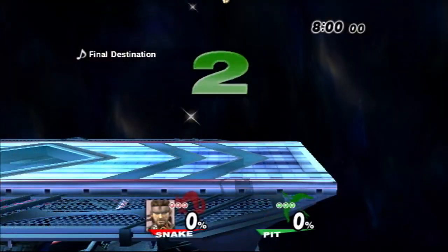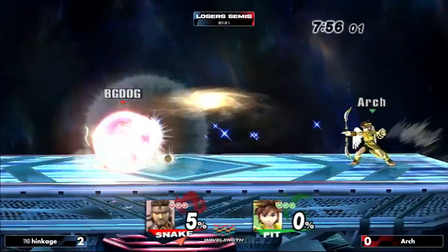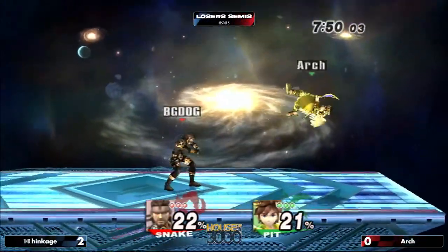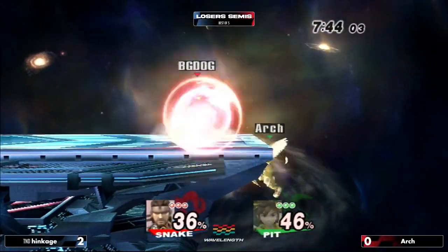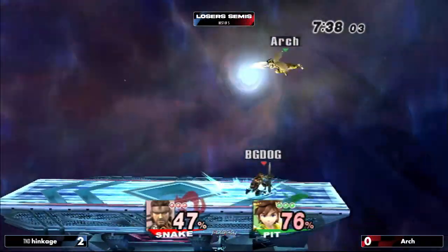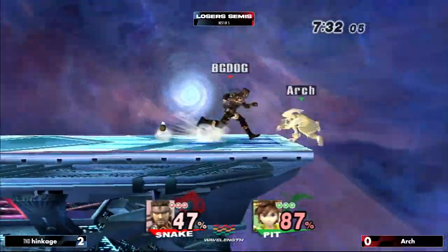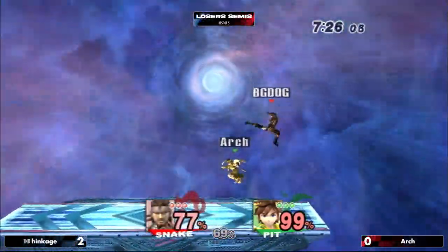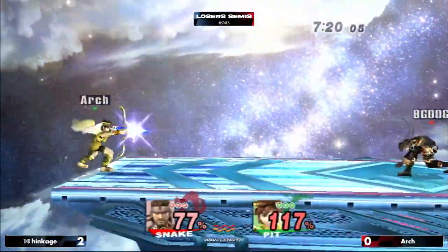Arch going down 0-2 against Hinkage. No weird stages yet — running it back to the tried and true. Arch did look pretty comfortable on that stage, especially in the last stock — it just felt like Hinkage got off to a good start. Up B on the ground, dashing out of it — it's a weird funky move, creates a wind box and gives this weird movement burst. He can use it to fly up offstage obviously, but when you use it grounded it has interesting weird properties. I definitely don't think that was the intended use, but it's there and we're going to use it.